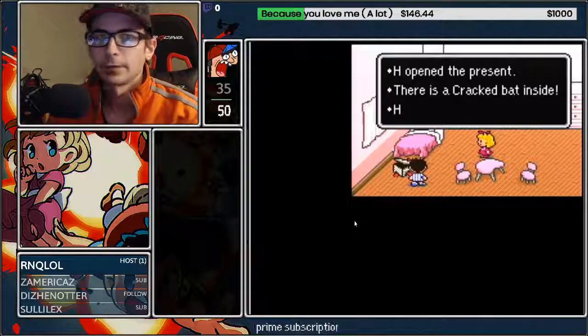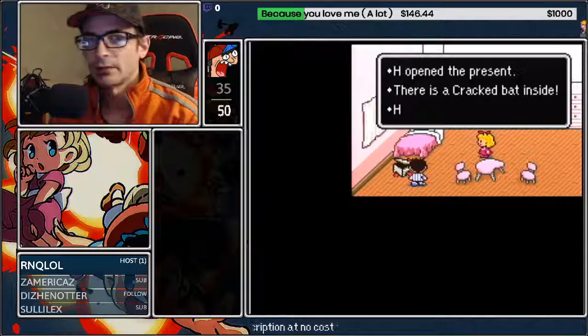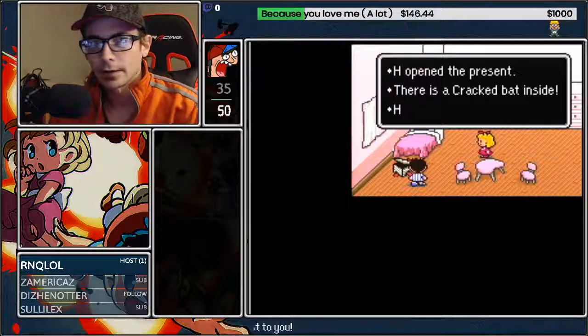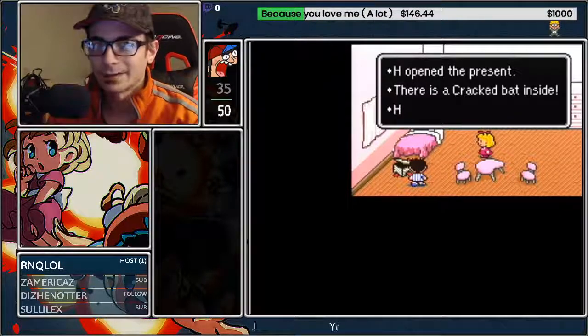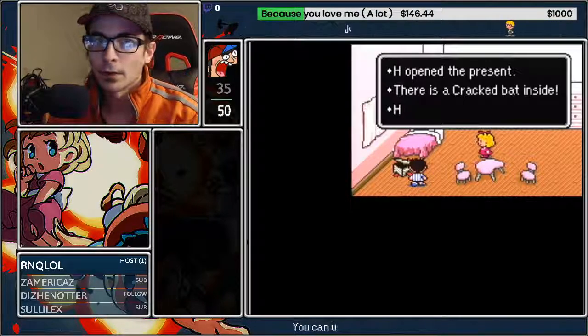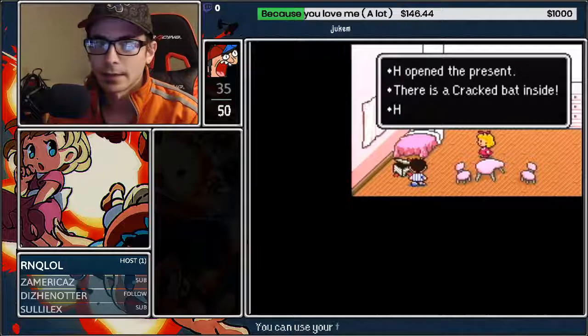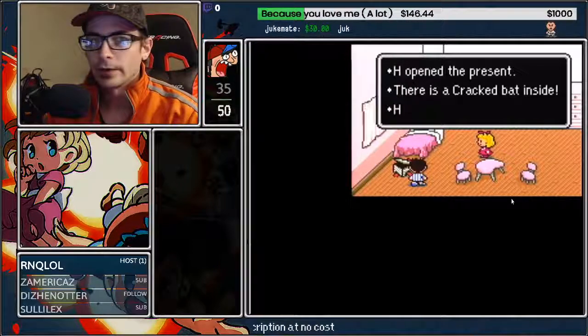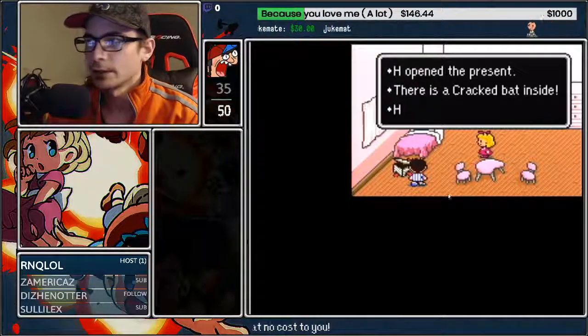What resetting does is give us a predictable outcome. You want to do this on save one so you don't do any extra inputs. To get the character names you want, you want them to be single characters. It takes a total of 20 movements to get to all those characters between the kids, the food, dog, and the favorite thing, so that way you're at a known value.